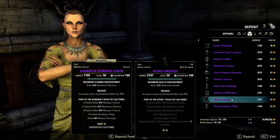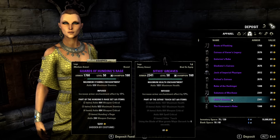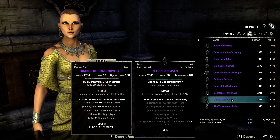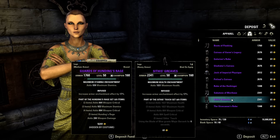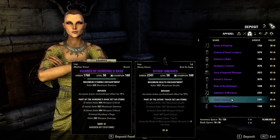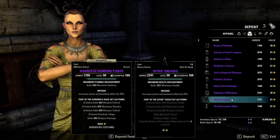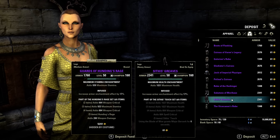Sifis Touch: using the Blade of Vogue grants Major Berserk for 6 seconds. It's also heavy armor — too bad it's not craftable. I can't remember what Major Berserk does off the top of my head; I'll put it in the description next to the set.